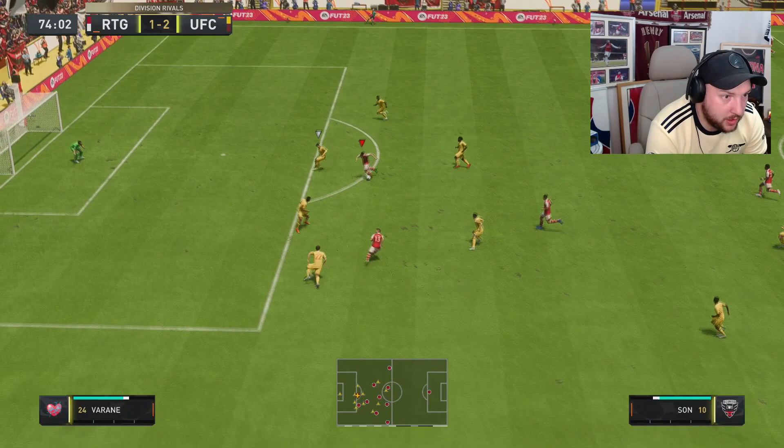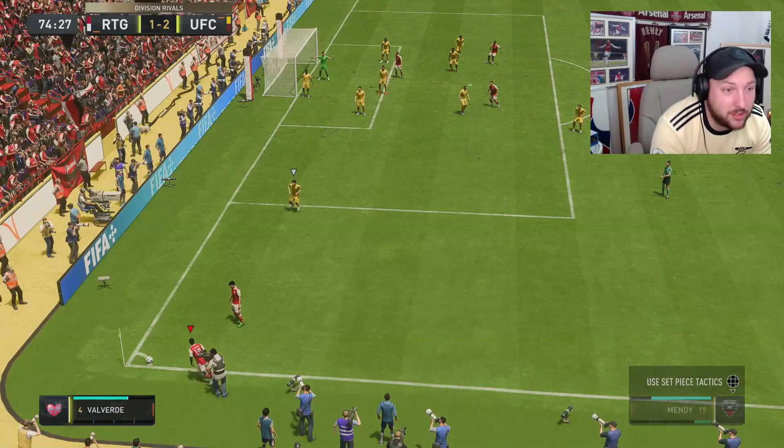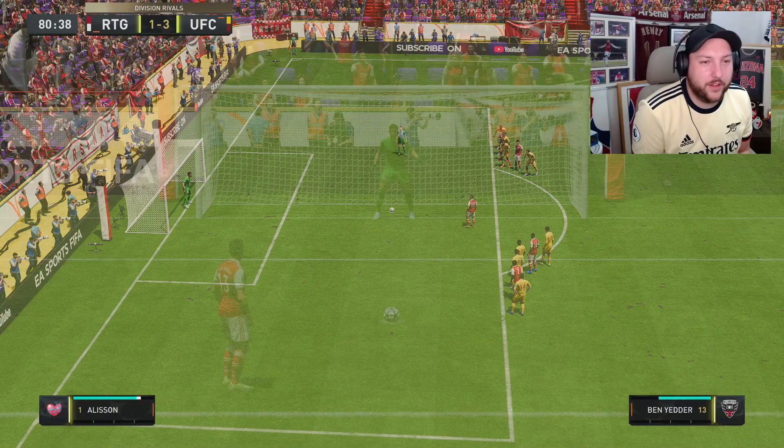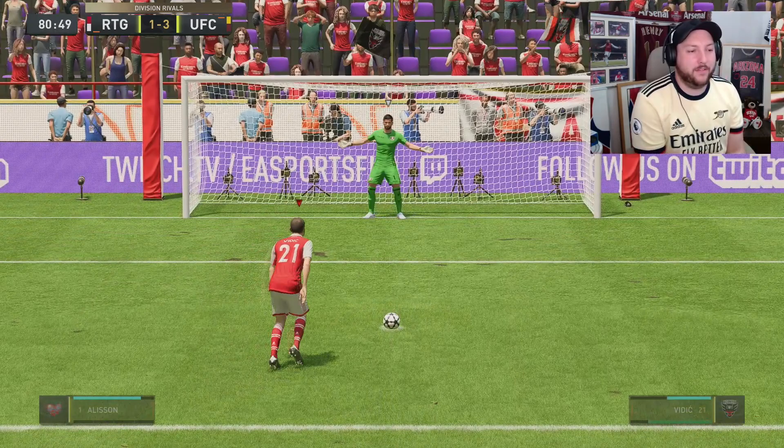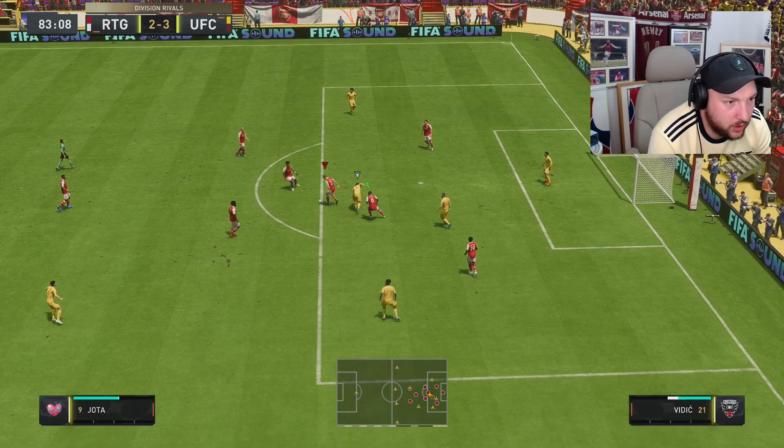Tackle from Vidic at the halfway line here — we've got to sell the counter-attack. Can we get a goal out of this? Son! That all came from Vidic's tackle at the halfway line. Lovely interception, so unlucky not to score. We've got ourselves a penalty — might as well take it with Vidic. Why not, do it for the review. 64 power penalty. Vidic's going to bury it bottom left. Good goal — get him on the score sheet!